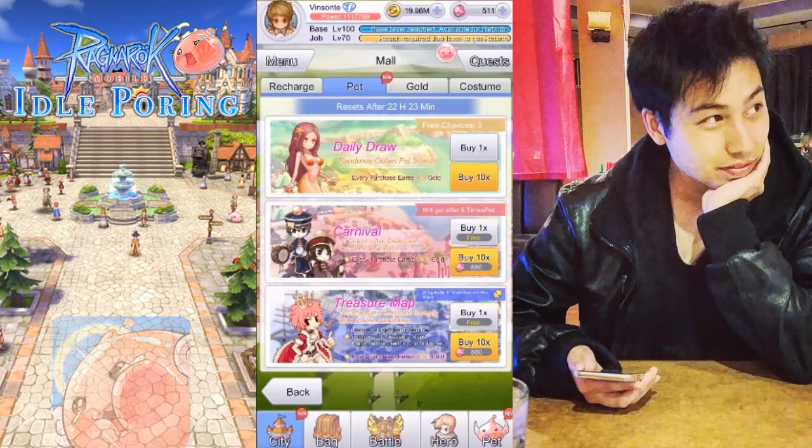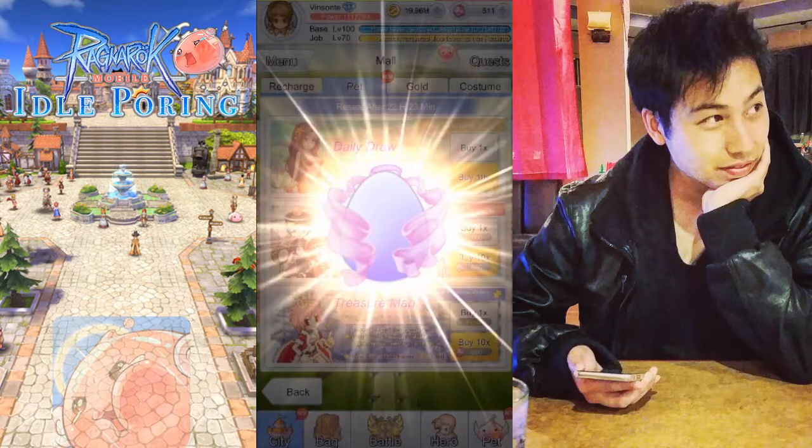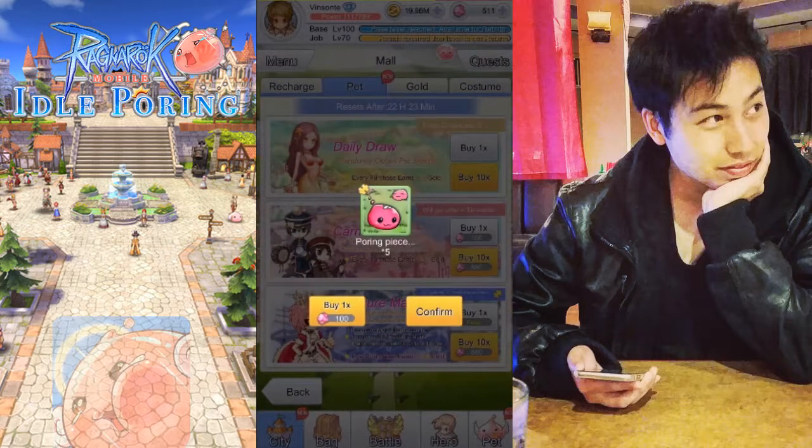The next section gives you a higher chance of getting better pet items compared to the daily draw, but every 10 pulls in the carnival you get a guaranteed pet. Each pool gives you about 1,000 gold, so let's do one right now.